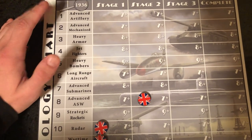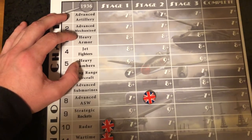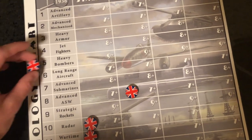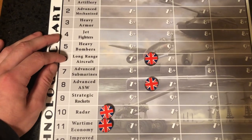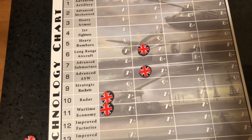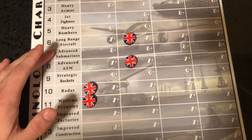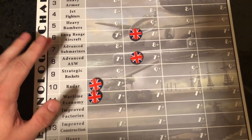If you're going to make landings, Advanced Artillery and Advanced Mechs are going to be really great. I think Advanced Mechs are one of the best units in the game and I always recommend them. Heavy Armor, Jet Fighters, and Heavy Bombers are going to be a little too expensive for the British to handle — I don't often see them researching those. Long Range Aircraft is an awesome tech for the British; it really helps you get over the English Channel and do some attacks into Germany.